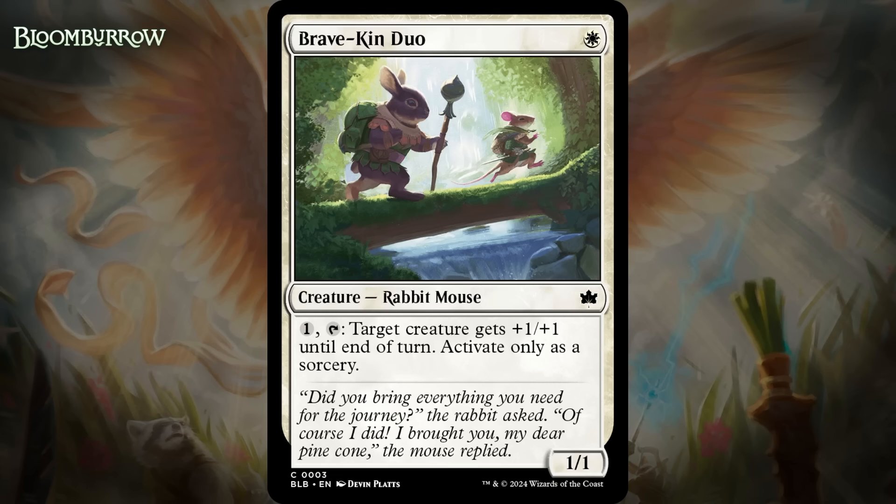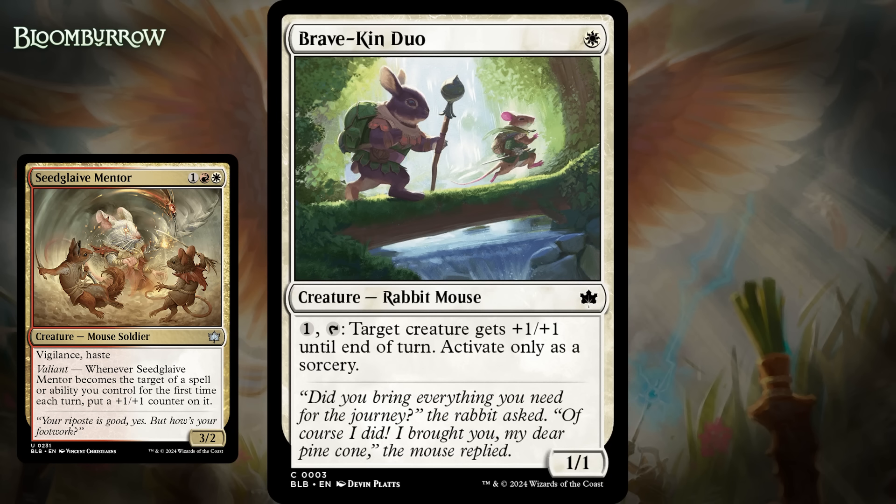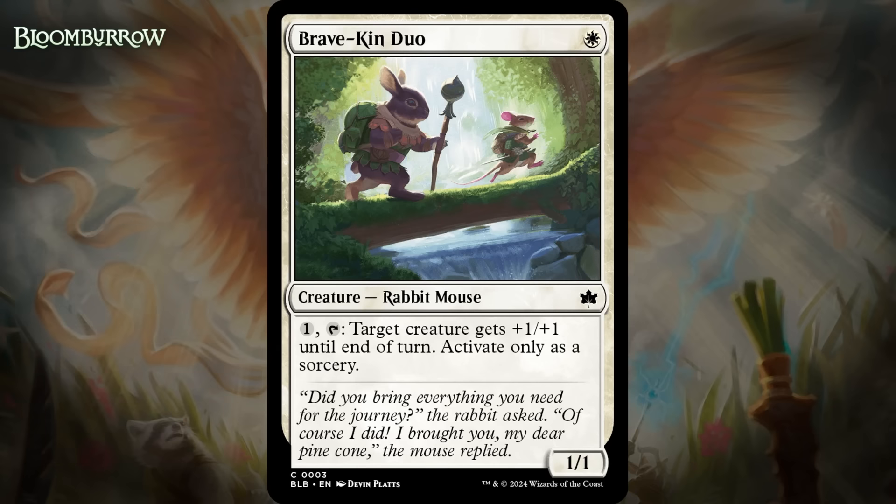Next up, it's Bravekin Duo, which for one white mana is a 1/1 rabbit mouse at common. You can pay one generic and tap it, and target creature gets +1/+1 until end of turn — activate only as a sorcery. The main use of this is to trigger the Valiant mechanic, which triggers any time a permanent with Valiant is targeted for the first time in a turn. It also works decently well with tokens, because being able to send in a 1/1 token as a 2/2 makes a difference. There's a whole cycle of these duos and they're all sort of meant to be signpost commons that are synergistic with the two creature types they support. Rabbit is the green-white color pair interested in tokens, and mouse is the red-white color pair interested in Valiant. It's nothing special in either of them — it's not like an enabler you're desperate to get. But it's fine; I'm giving it a C.